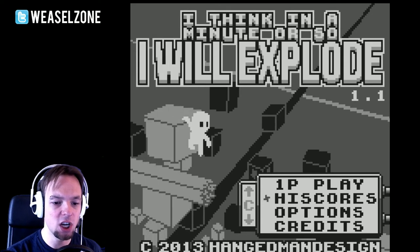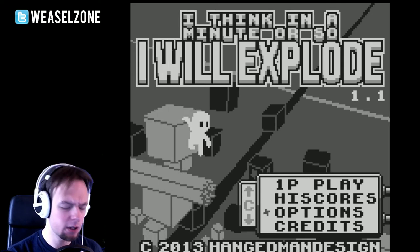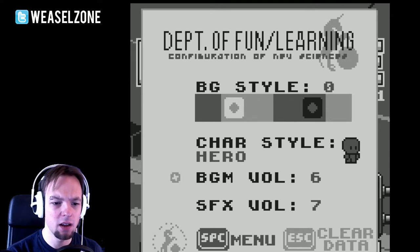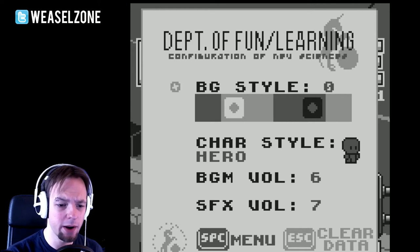You've got a lot of milestones to achieve. Let's look at the options — I want to see background styles. I can actually switch between different styles of backgrounds, nice, I like it. Let's go with the standard one. Character style: hero — Clem Jameson — let's go for hero. He looks a little bit like Isaac.